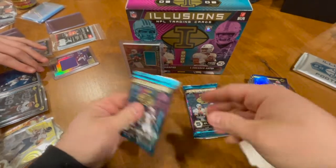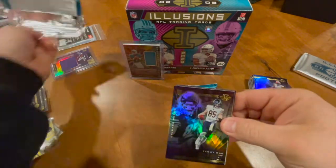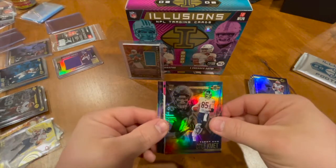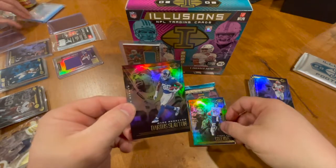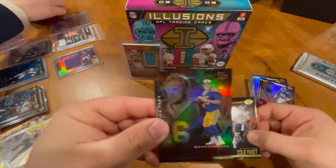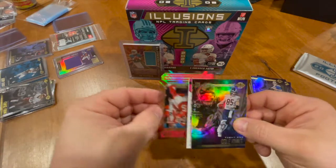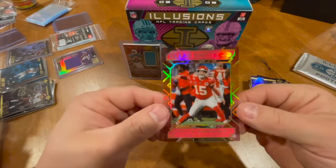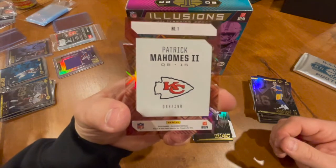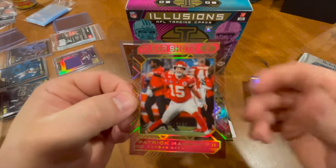Going with this guy right here. Once again a Cole Comet — God Bears, God Bears. Looks like we got something thick in here so pulling from the back. Got a Darius Slayton, got a Jared Goff — nice looking card. And then we got a Clear Shot of Patrick Mahomes, numbered to 399. Let's go — that is a very nice card right there, love the shot. These acetates are so nice.